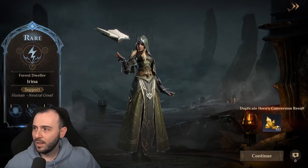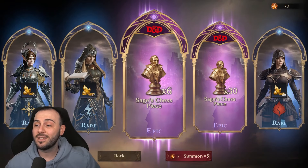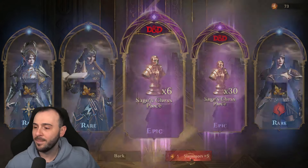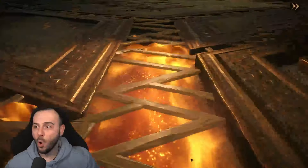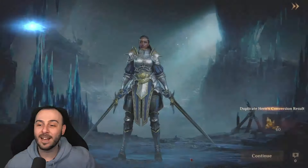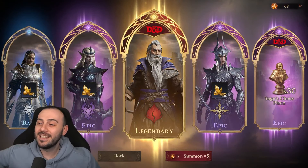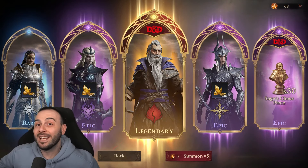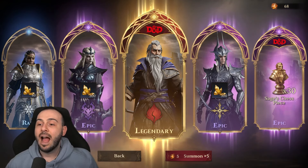From the first five summons we got rares and epics — 36 sage pieces total, which is pretty good. Then we actually summoned him — Elminster — which is literally a one-in-200 chance. That's not something that will happen to most people, but you might get lucky like this and pull him right away.